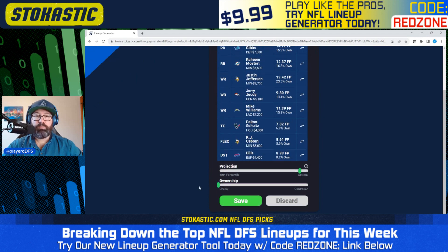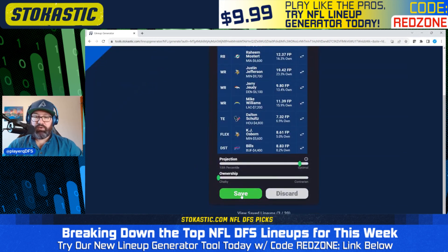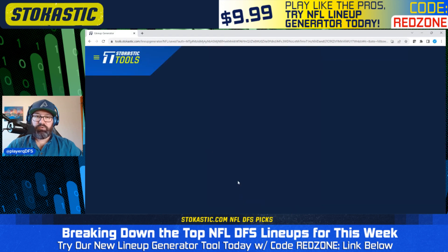Final FanDuel lineup: Cousins double stack with Jefferson and Osborne, Mike Williams on the bring-back from the Chargers. Gibbs and Mostert are the running backs, Jerry Jeudy as one of our wide receivers, Dalton Schultz at tight end again, and Bills defense. I'm going to go through and save the rest of these lineups to see who our highest-exposed players are across all the different lineup types.